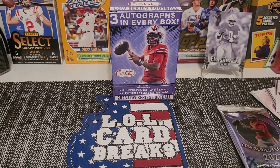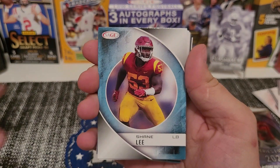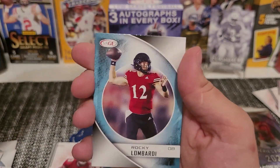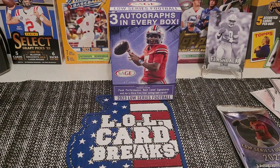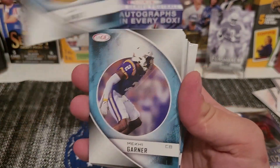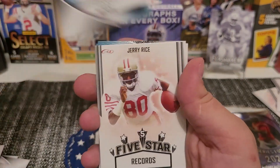Those three autographs come in a separate pack so let's get it. Another Trey Tucker — come on, give me Jerry Rice or CJ Stroud. There we go — another Jerry Rice! We are hooked up on Jerry Rice cards. If you know anybody who's a big Jerry Rice fan, they might have to invest in some Sage boxes. We'll count all the Jerry Rice cards after this last rip.